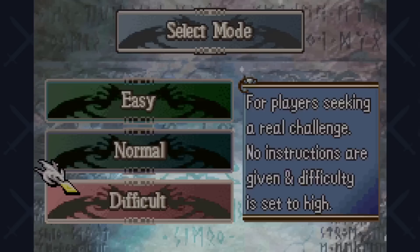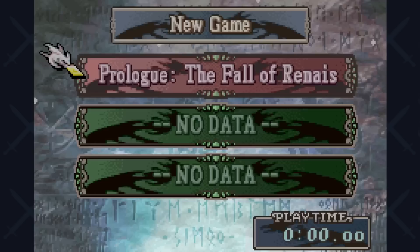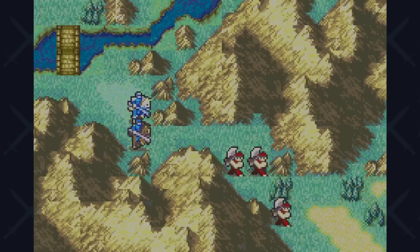Something I've been theorizing about for a while when it comes to these solo runs is the speed at which a mounted unit can complete the challenge. I truly believe that because of their superior movement, they might end up coming out on top and doing extremely well. And today, I set out to test this theory and see if it's possible to beat Fire Emblem: The Sacred Stones using only Franz.